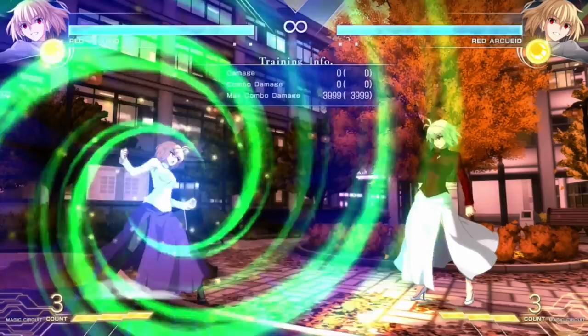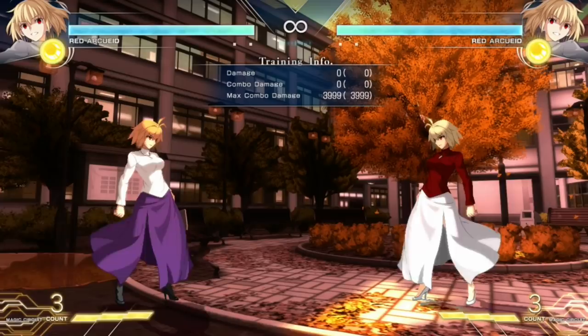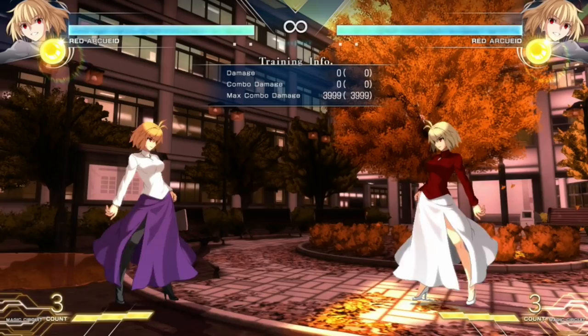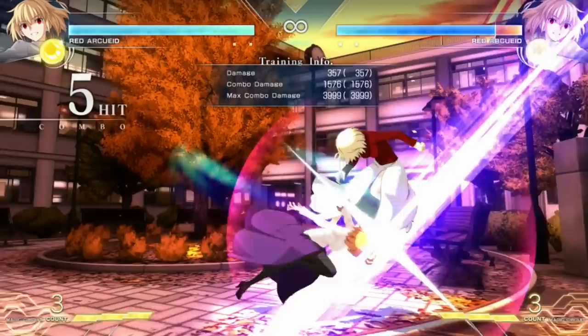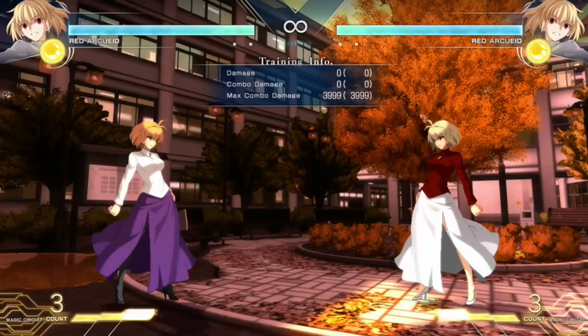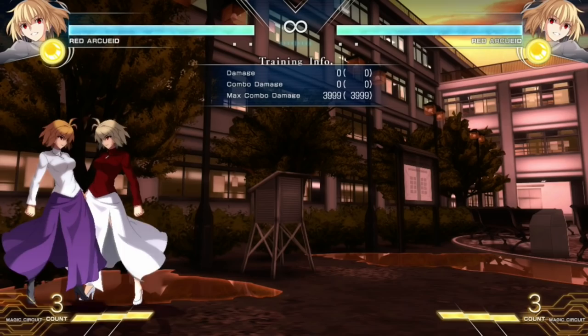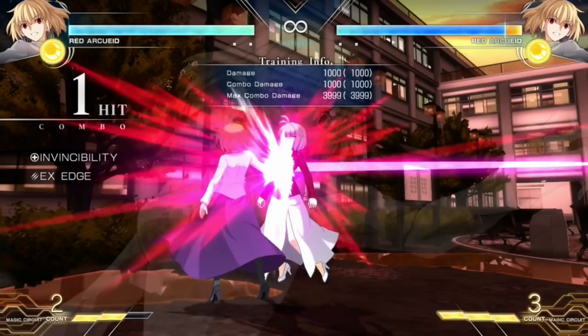She's also going to have a few armored moves — mainly her 5B and 5C are the ones you'll be using, and she also has armor on her J2C. Her 26 series is a pillar which can be jump cancelled on the B version and picked up for a combo. Her 6C is a unique attack that goes through opponents but doesn't actually count as a cross-up — it can be used for certain confirms though. To top this all off, her invincible command grab super side switches and you can pick it up for a combo.